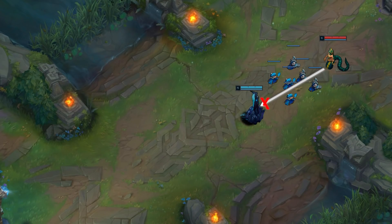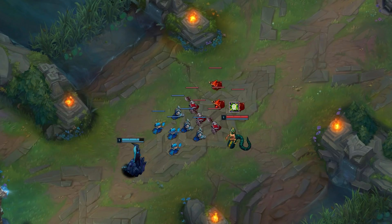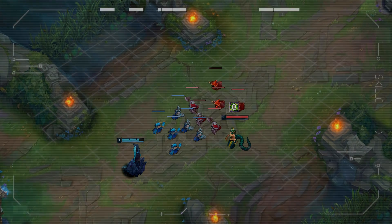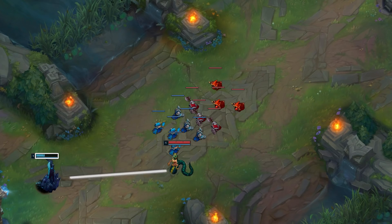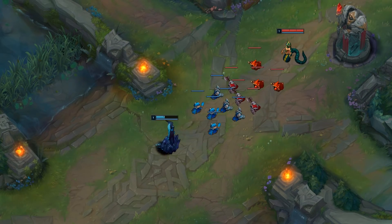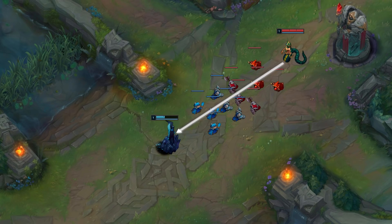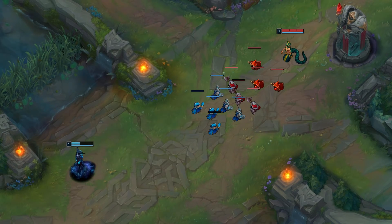Jensen's game plan would be as follows. Mission 1: harass hard early on — Cassio Q is great for harass in the early levels, it doesn't draw minion aggro and has a really low cooldown. Mission 2: bully Lissandra off the wave — if Cass lands enough harass early on, she can try to push Lissandra off the wave to prevent her from pushing. Mission 3: freeze — Lissandra should be pushing early on, so if Cassio can bully her off the wave, she can freeze it and put Lissandra in a dangerous spot. And Mission 4: force them to recall or overstay — once it's frozen, Cass wants to look for all-ins if Lissandra overstays, or force her to take a bad recall.